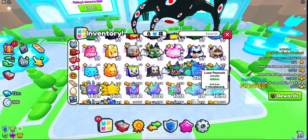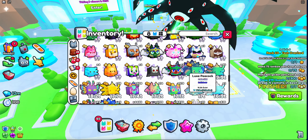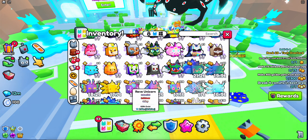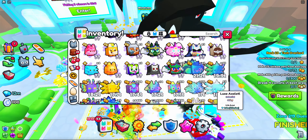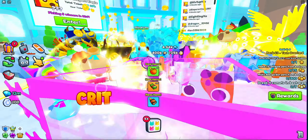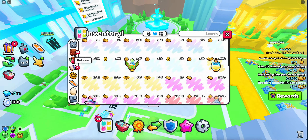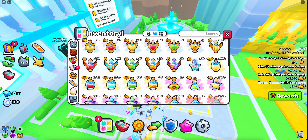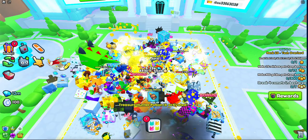Make sure to be getting some of the best pets in the game. Right now my best is the Lux Peacock — I have two of them. You can still get some of these for a decent price; just wait for them to go down in price in the future and then buy them. Also make sure to have the Super Drops game pass and the Treasure Hunter potion active as you're doing this — it will max out your chances.